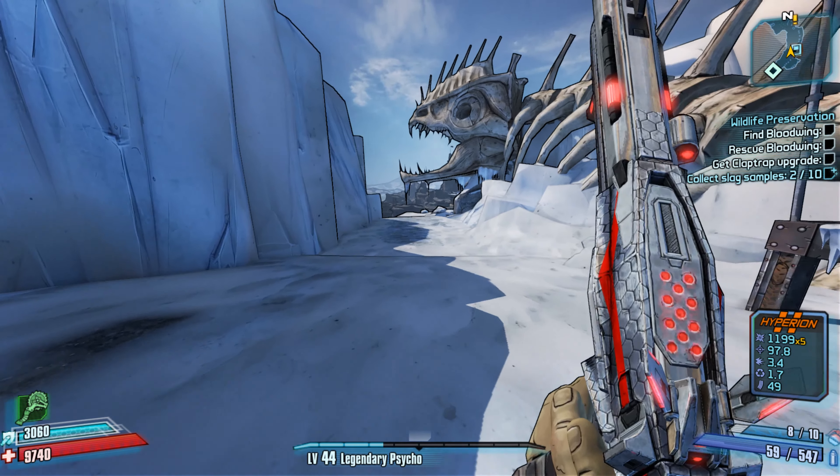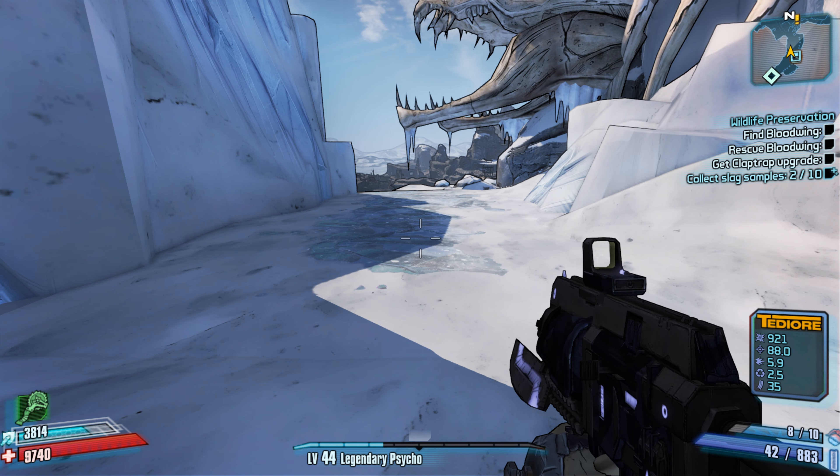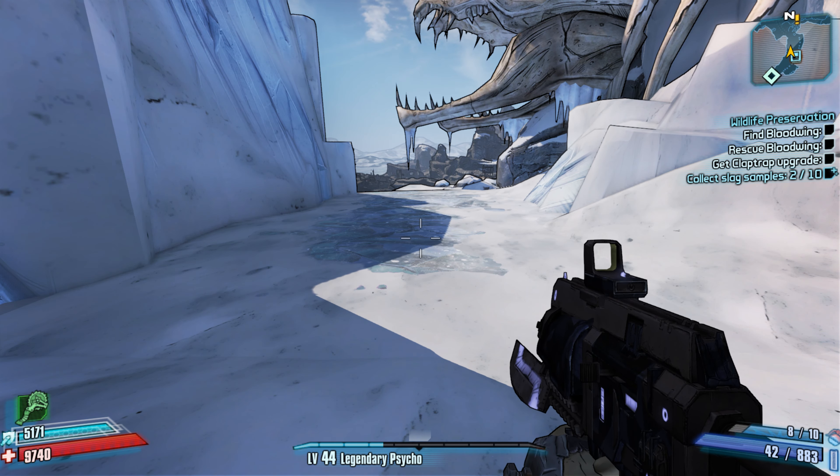One very cool thing about this gun: if you look in the bottom left corner, my shield reads 3060, but when I equip the Permasharp Bulwark, my shield goes up massively — which is a nice little touch.